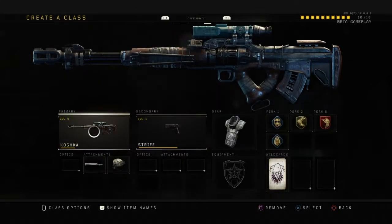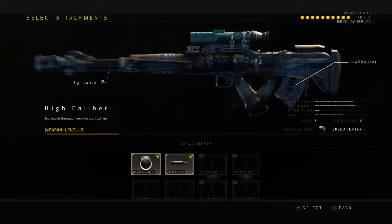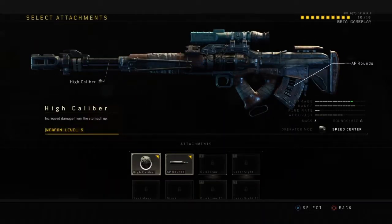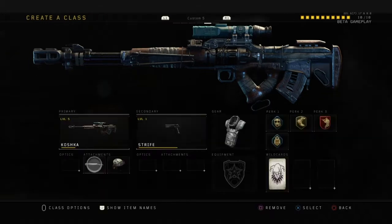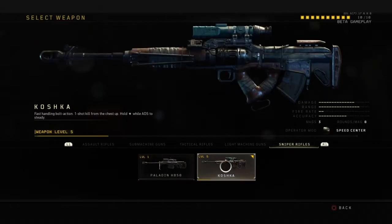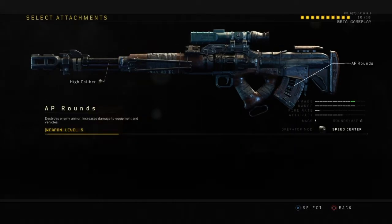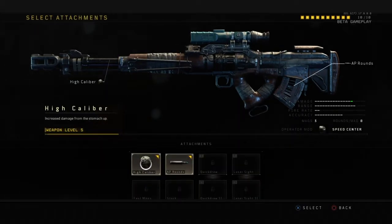Let's break down the attachments on the primary. So, High Caliber — it increases damage from the stomach up, so it just gives you more damage. It's already a one-shot from the head, chest, and shoulders. With High Caliber, from the chest up you're dead, and from the stomach up — boom — pretty much dead instantly.